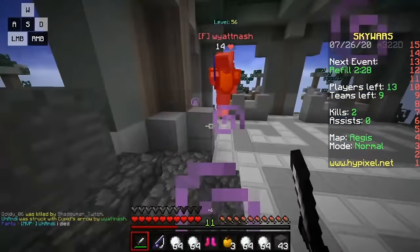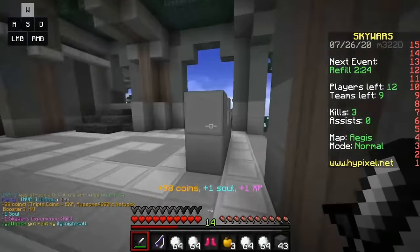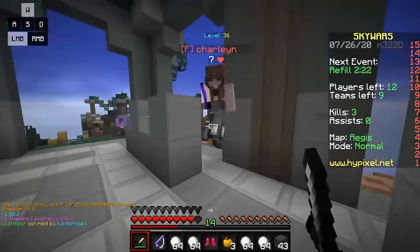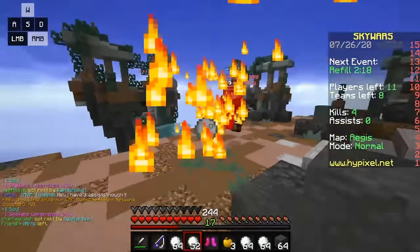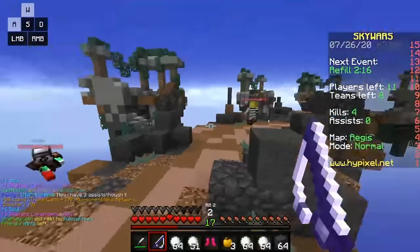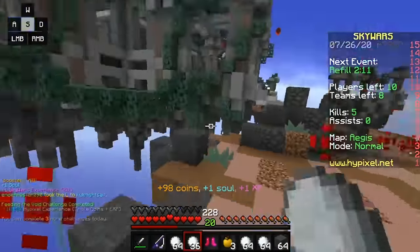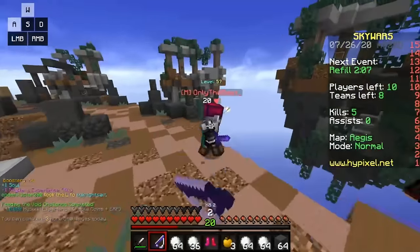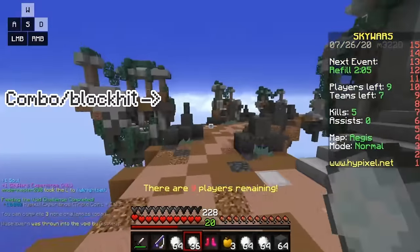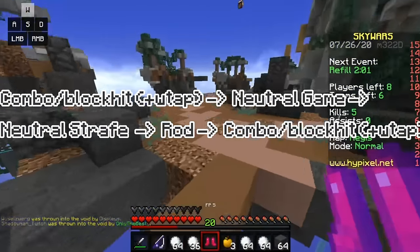The third and final flaw of block hitting is that it isn't a very good sprint reset and isn't too compatible with strafing either. While block hitting does slow you down, it doesn't stop your sprint, which means you must combine it with a second sprint reset. When I PvP, I often W tap and block hit at the same time — I use both methods at once with different timing. W tap after you land a hit and block when you think your opponent is going to hit you. When I want to AD strafe, I never block hit because the slowdown ruins your sideways and forward momentum. My PvP style involves landing a block hit combo, W tapping to neutral, strafing, rodding, block hitting, repeat.